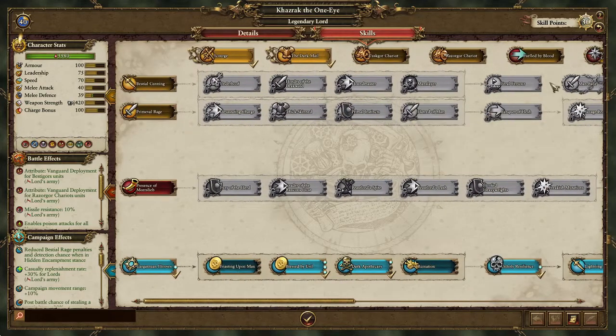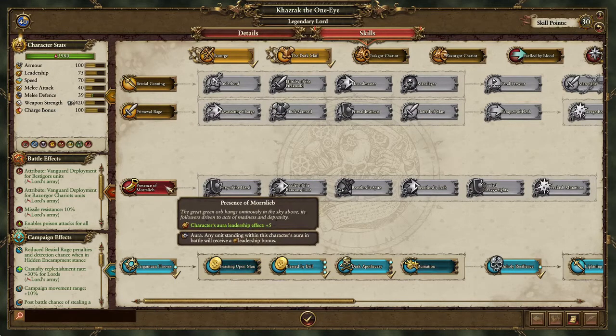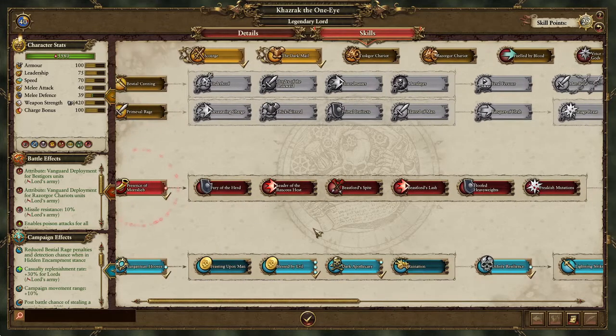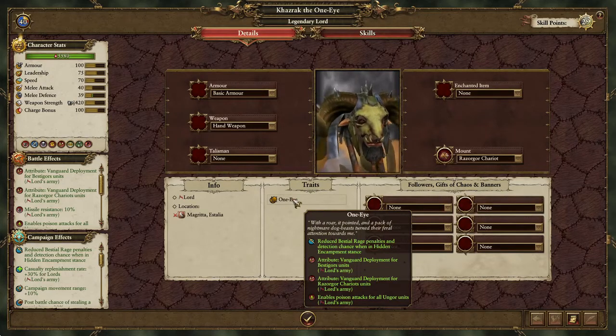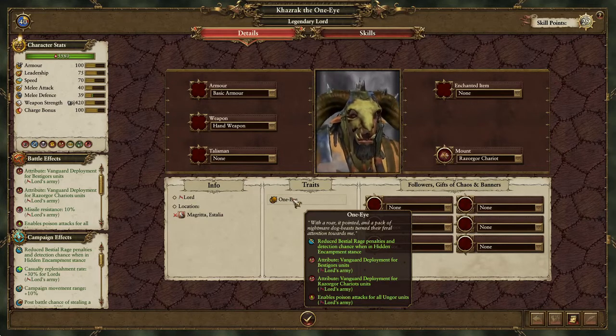I can't tell when I'm at level 12 — I wish I had a mod to level up single points at a time so I know where I'm at. I would then go for the Spreadtree. For Chara, which is an interesting take, he reduces Beastial Rage penalties, which doesn't matter at this moment. He gives Vanguard deployment for Beast of Gores, Vanguard deployment for Razor Gore Chariots, and enables Poison attacks for all On'Gore units.